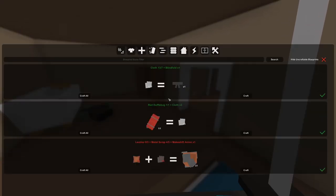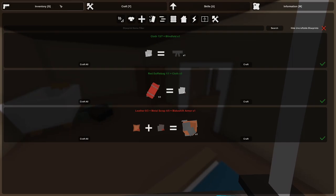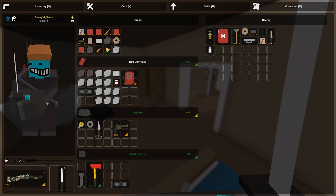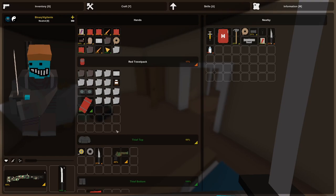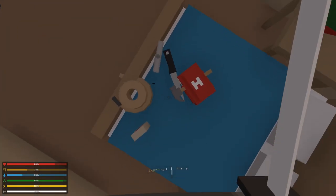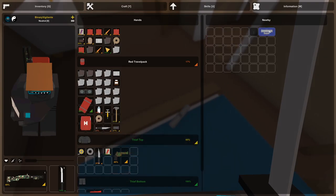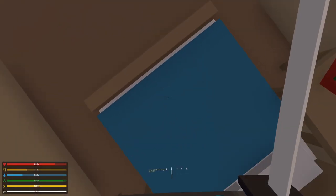We found a duffel bag, but I'm pretty sure the travel pack we already have is better. As you can see, dropping the duffel bag showed it has fewer inventory slots — the travel pack has 7x5 versus the duffel's 7x4. This is a great opportunity to show: if you've got a bunch of stuff on the ground, hold Control and right-click and it will pick up everything and throw it into your inventory automatically.